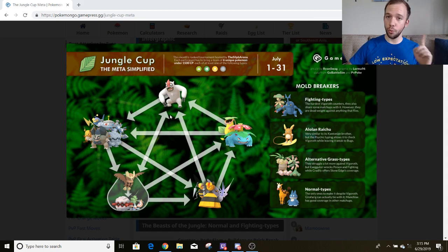One sure way to counter Vigoroth, better than any other method, is to use another Counter user. So we got Breloom and Heracross. They have Counter, they beat Vigoroth — most of them can do it with just one shield, and they even have the opportunity to beat it unshielded because of super effective STAB Counter damage. The main drawback to using either Breloom or Heracross is the fact that they're doubly weak to Flying. There are a lot of Pokemon in here that have Flying fast moves that just rip right through them. They're also weak to Psychic, and Confusion users are present here as well.